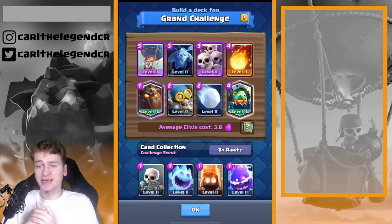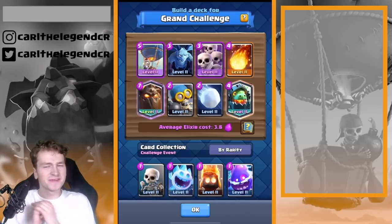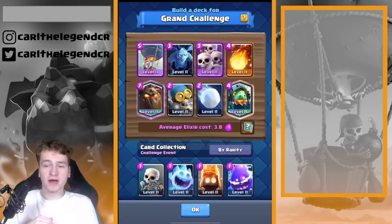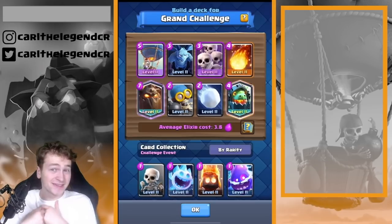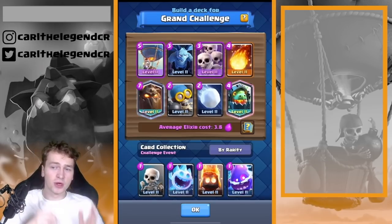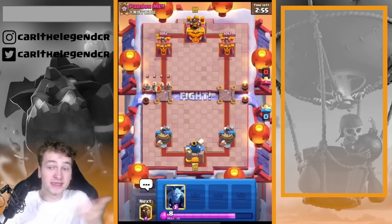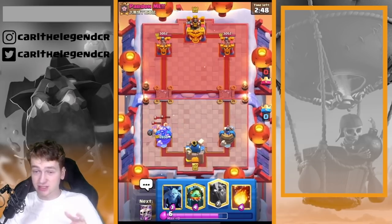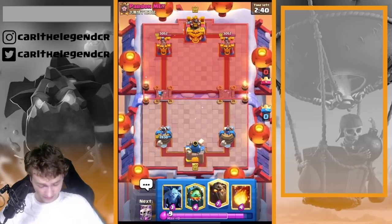The second deck is this Lava Hound deck. In my opinion, arrows plus fireball are completely dead because musketeer is back and hunter is back. So this time we're playing with fireball and with snowball to kill the musketeer sometimes. The inferno tower got a buff, but you can't take a deck that counters every matchup. You have to accept that when you face the inferno tower you might lose, but in my experience you're not facing inferno towers too often — maybe every 20th game.